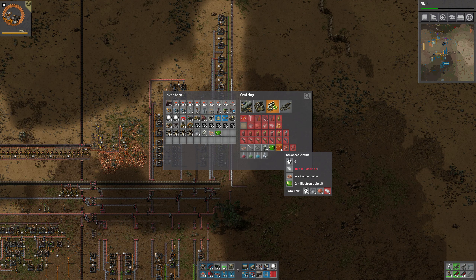The idea is: if we have it like this then we have an assembly machine. The thing we need most — it's definitely copper and copper cable. So let's do copper cable over here, get copper onto this belt, and we feed it out over there. I don't know the ratio of this — let's make four of those.